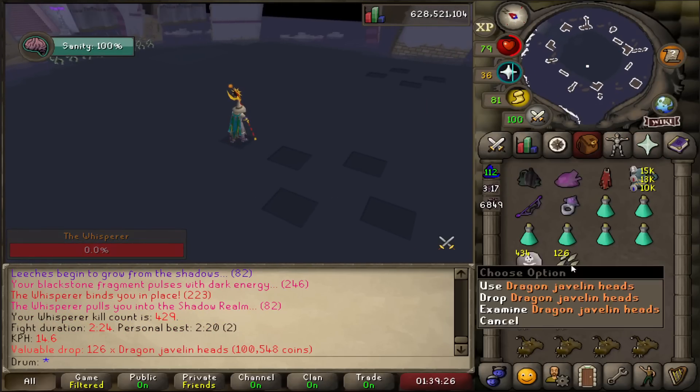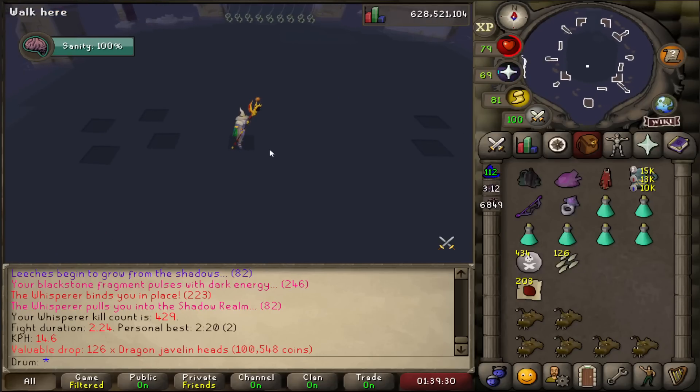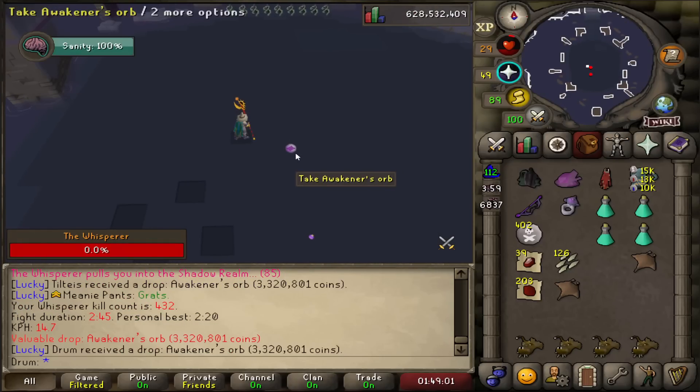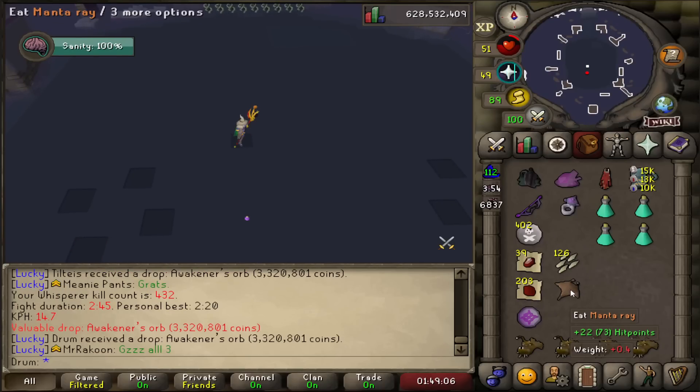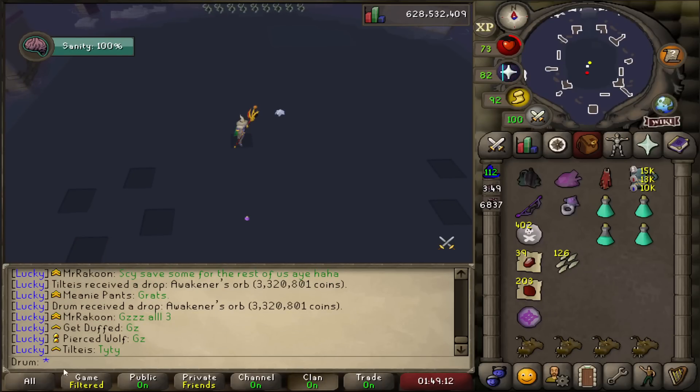126 Dragon Javelin Heads — can I trade that in for a Siren Staff please? Another Awakener's Orb — second one for today. Someone else just got an Awakener's Orb in chat too, that was almost back-to-back.